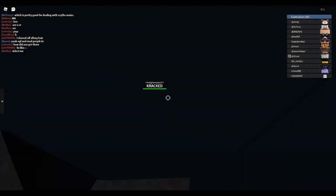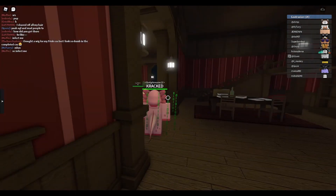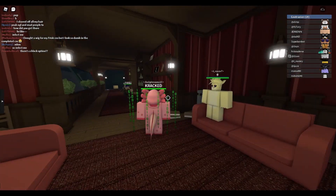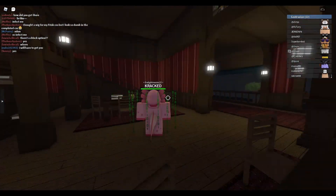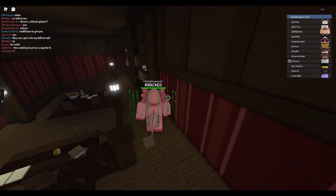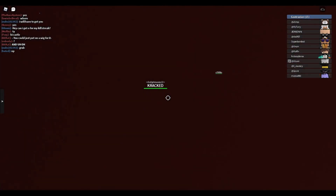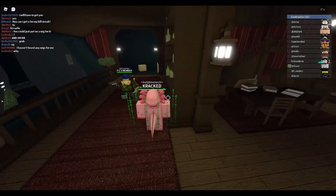Jump, and then once you're going up you want to just continue clicking W, and you're up to this room where you can explore around, sit in this nice chair. Come over here — this is probably a dining area, yeah, this is dining. Then coming up here to the bookshelf — it's a nice secret room, they spent a lot of time on it.